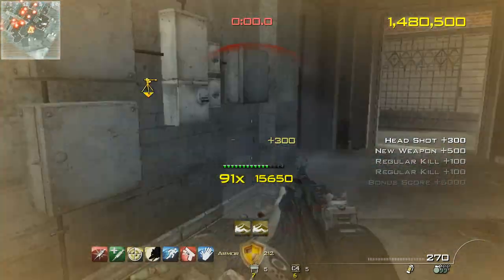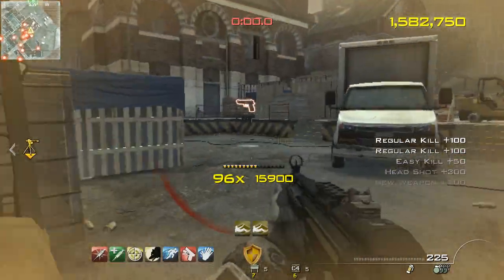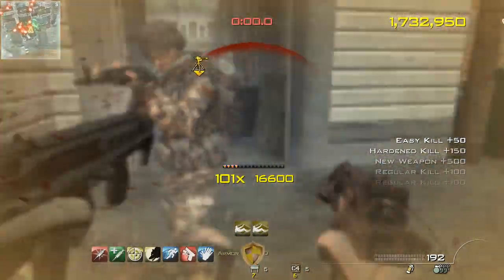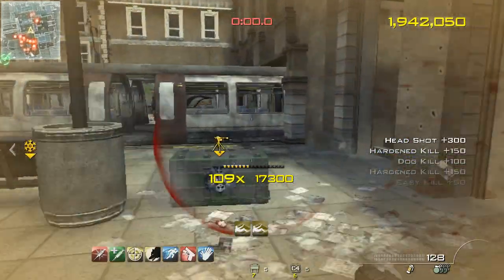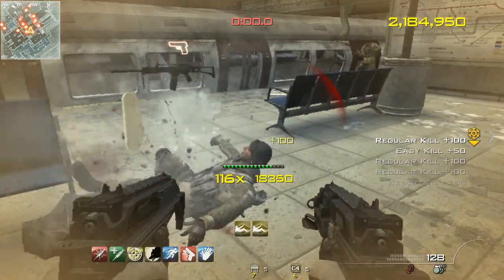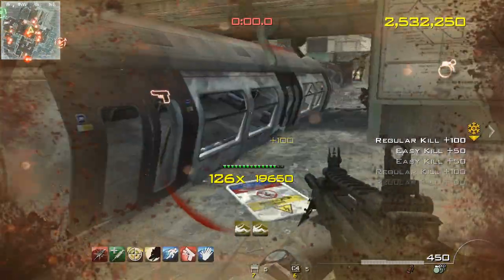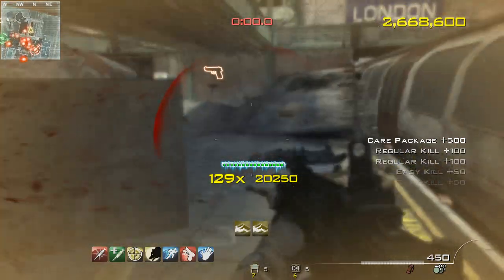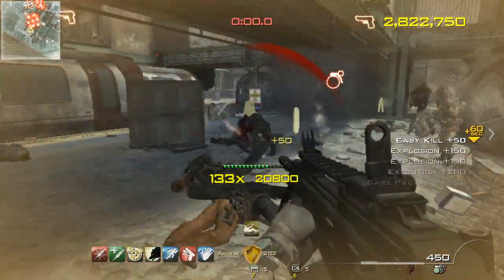New weapon. Care package inbound. New weapon. Care package inbound. Enemy heavy armor is advancing on your position. Combo freeze. Extra time delivered. Get one kill. Final stand. Multiple dogs inbound. Get one kill.